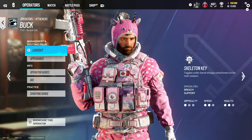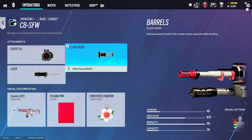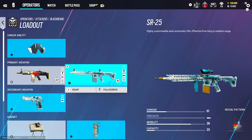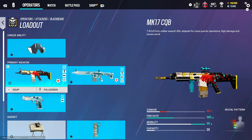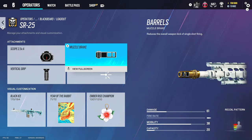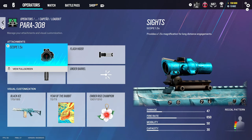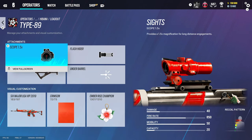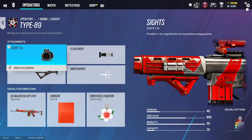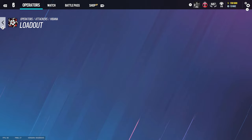For Buck, both guns are good but I recommend just using the C8 with 1.5 and flash rider. For Blackbeard, you can use both the DMR or the normal assault rifle. We use 1.5, flash rider, and vertical grip. For the DMR, use ACOG, muzzle brake, and vertical grip. For Capitão, we use the Para 308 with 1.5, flash rider, and vertical grip. For the LMG, just stick to that gun — which I don't use.